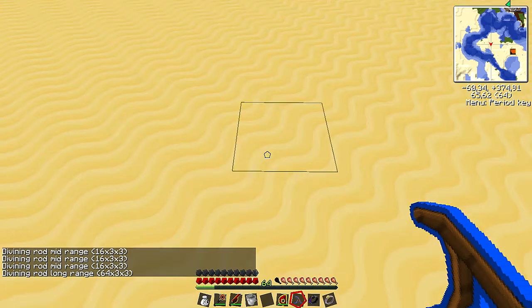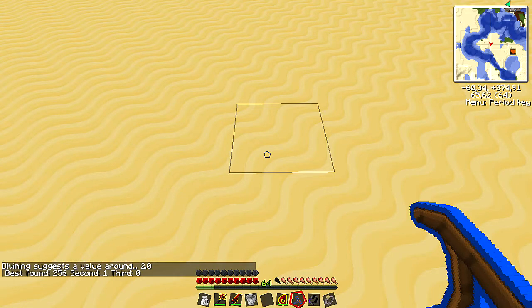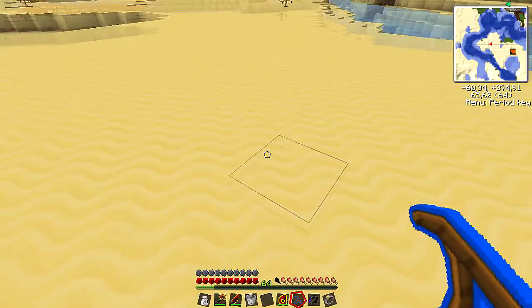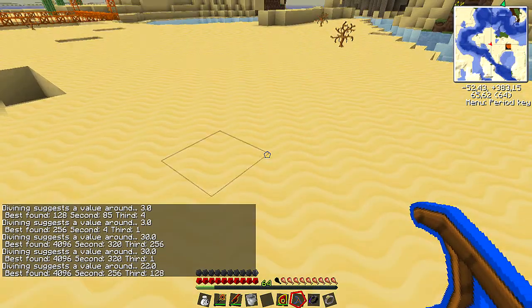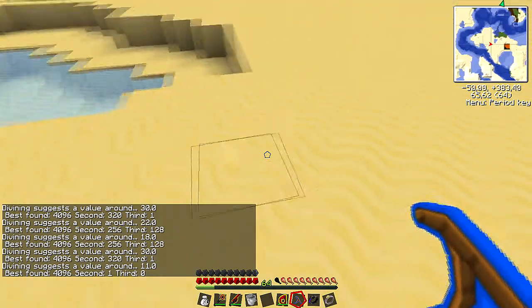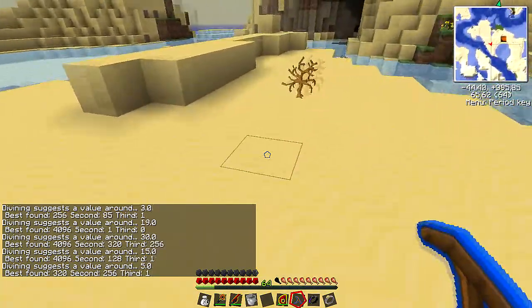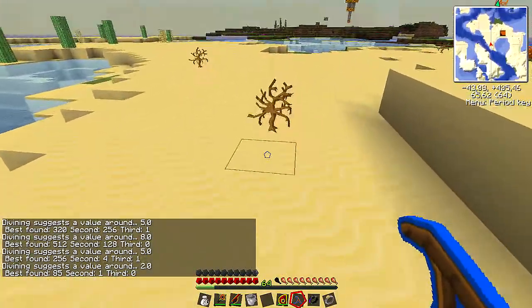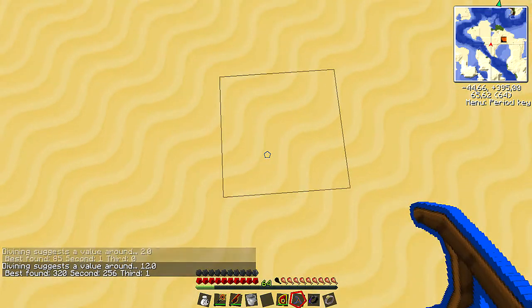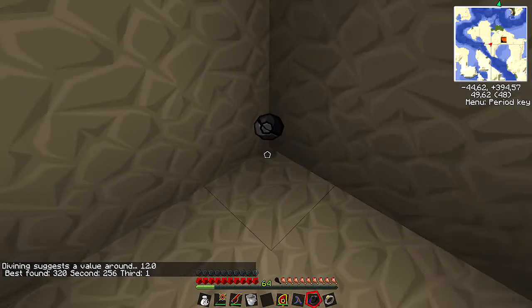Just right click and it tells us the best found is 256 EMC. That's obviously not diamond or anything useful. Right clicking around I'm getting 4000 something EMC in this area — I'm pretty sure that's uranium at 4096 EMC. We're looking for at least 8000 to make it worth our while. I should probably go down deeper, so let's go down with the destruction catalyst and go straight down. Now pretty much it drops that little ball, and we activate the void ring by pressing G.